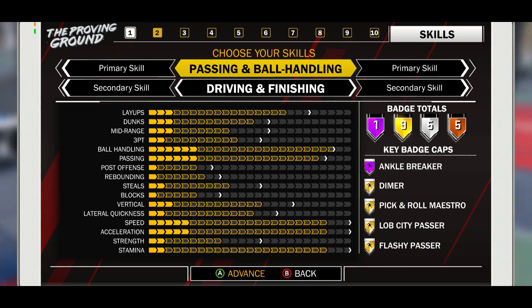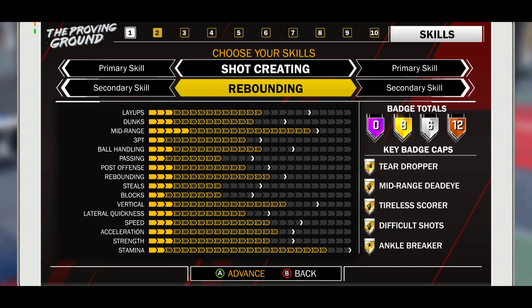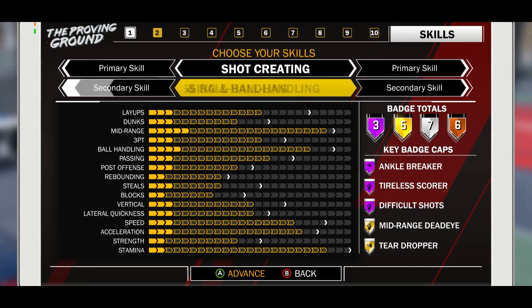For this build, I thought about doing a playmaking shot creator — putting primary skill as playmaking, secondary as shooting — but I wanted to be able to shoot more, so I put my primary skill as shooting and secondary skill as passing and ball handling. I got the ankle breaker and difficult shots on Hall of Fame, mid-range dead-eye and teardropper on gold, and many other badges on gold, silver, and bronze. My layups, mid-ranges, and ball handling are all up there.